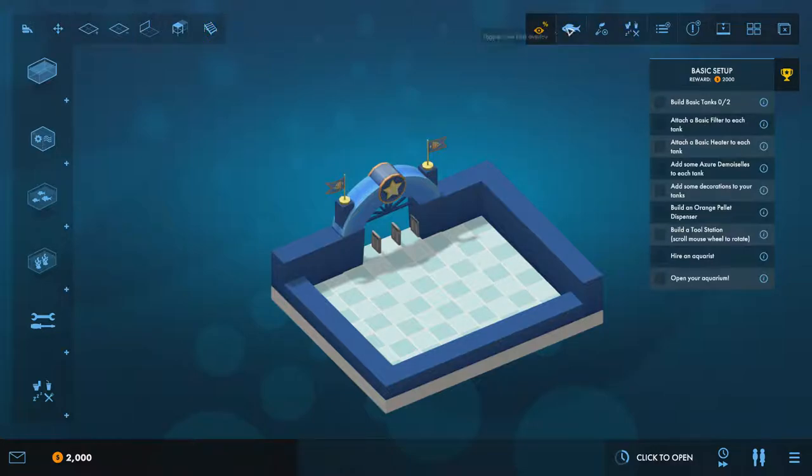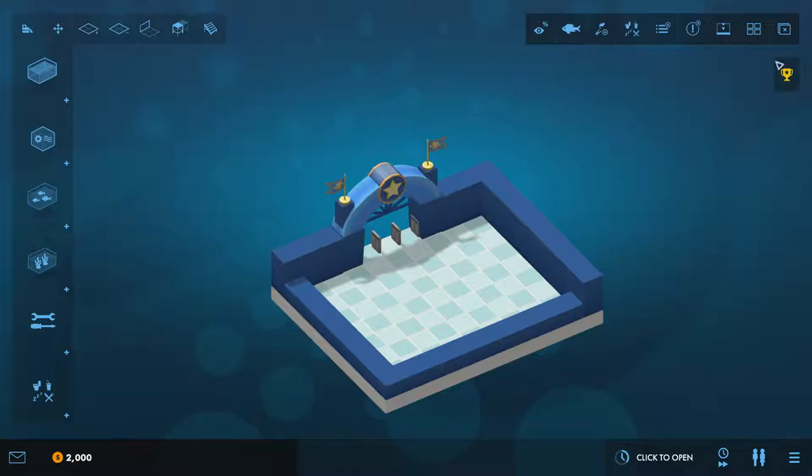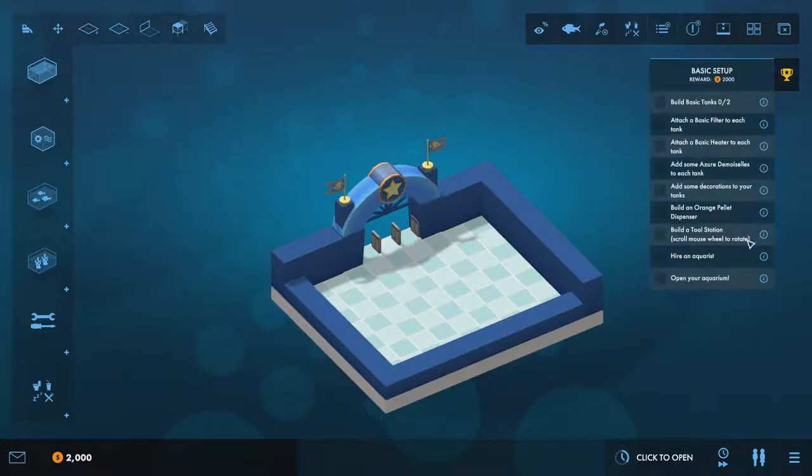On the right-hand side we have various options. The most important one closes all open windows at once — everything you click on opens a little info box, and this button lets you clear them all. There's also a button that shows your current basic objective at any time.